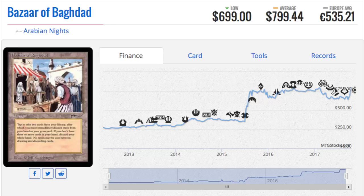Oh, I forgot — Bazaar of Baghdad! Okay, so I was missing one. Maybe Elephant Graveyard is not in this set and I'm just mistaking it. So you've got Library of Alexandria, City of Brass, and then you have Bazaar of Baghdad at $800 as an uncommon. $800 for an uncommon seems like a lot — I better double-check that. But yes, it is an uncommon. Oh my gosh. It's even better than I expected.